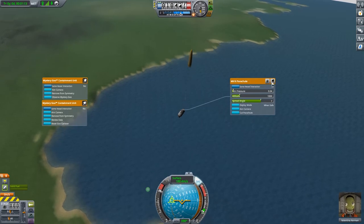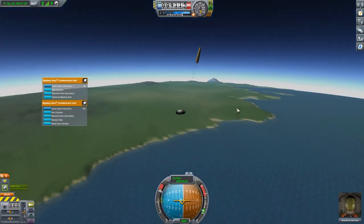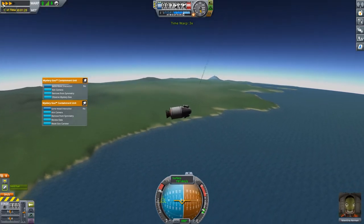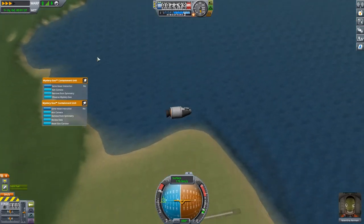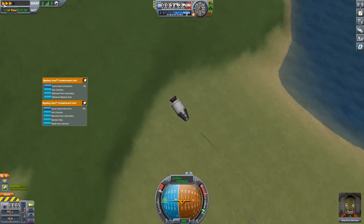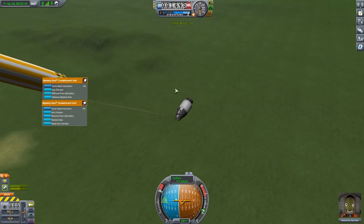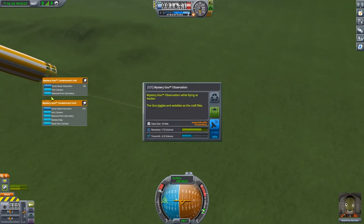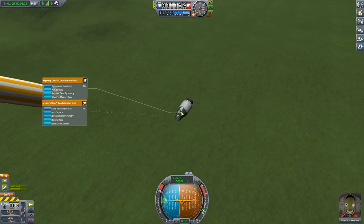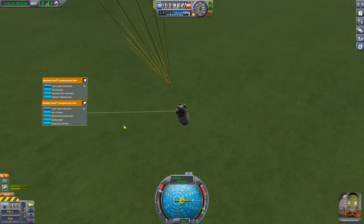Zoom out. There we go. Wonderful. Turn SAS off because it's using energy. We're just floating back down. Isn't this nice, Val? Isn't this lovely? We're going to speed this up a bit because we don't want to be sitting around all day. Val, where are we going? Why are we going back to this bit? I want to go to the sea. We seem to be aerodynamic in the wrong direction. This is not what was planned.